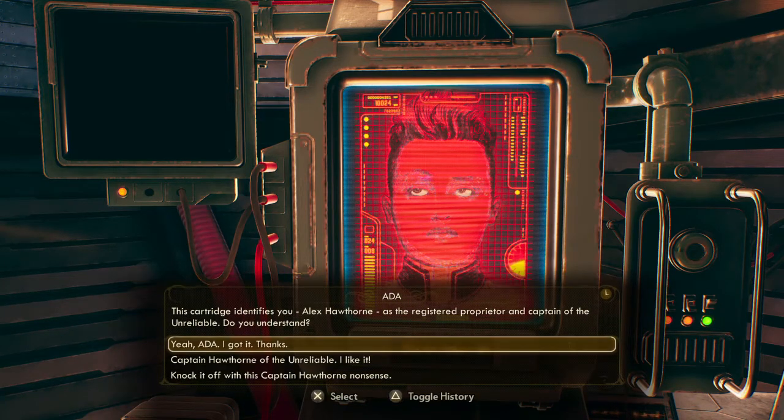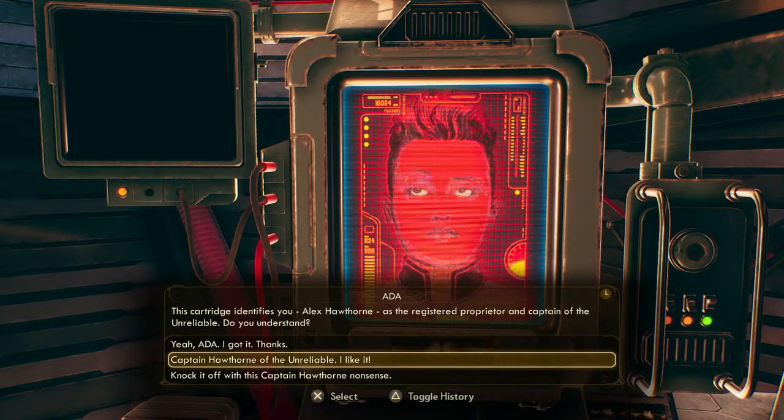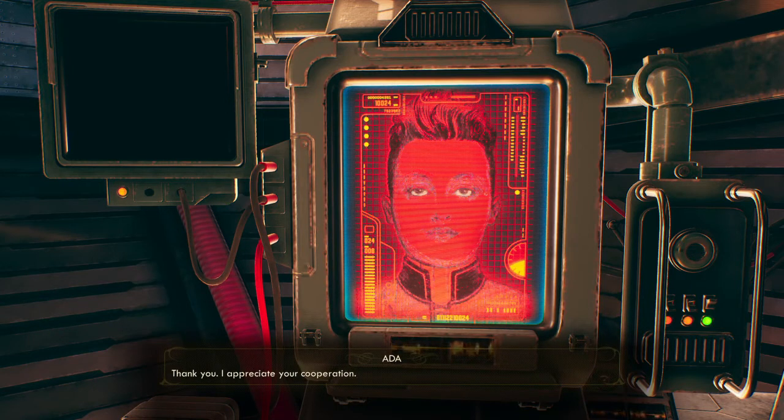This cartridge identifies Alice Hawthorne as the registered proprietor at Captain Unreliable — that's the name of the ship. She keeps calling me captain and I'm just going to roll with it.